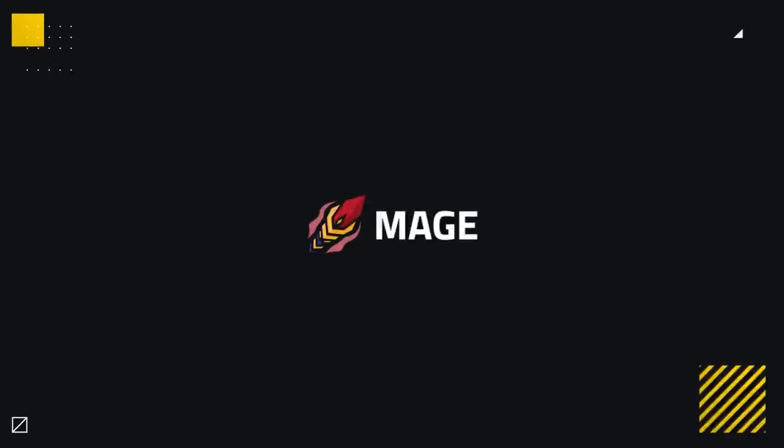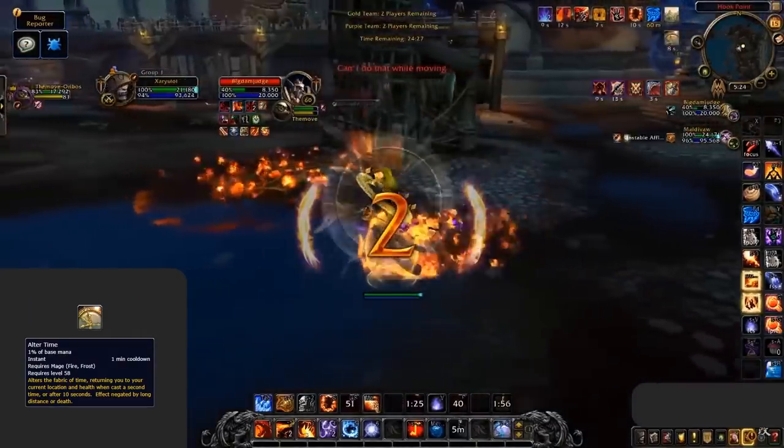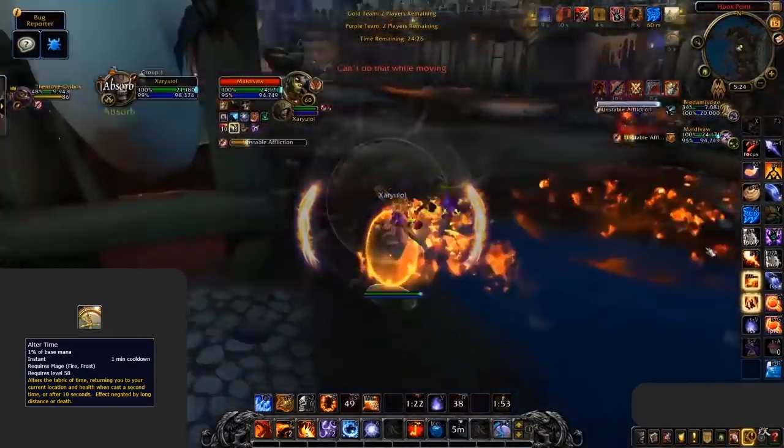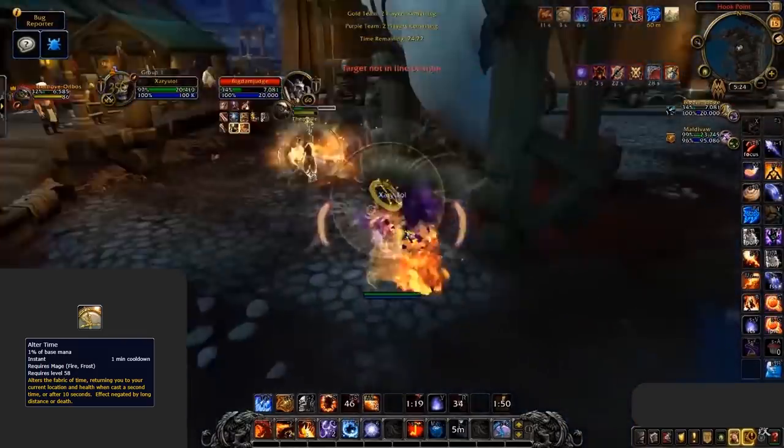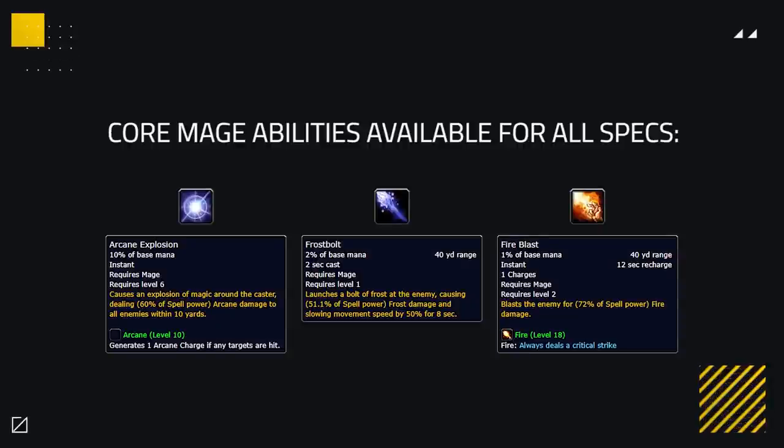Taking a look at Mages now — they're not actually seeing that much change to their individual specs, however as a class they're getting quite a few abilities back, the biggest of which is Alter Time. Those of you who remember this ability will know just how much fun it is: it essentially snapshots when you cast it, and after 10 seconds you'll be put back to that time with all buffs and debuffs that you had. You can use it to get extra damage from procs, avoid damage by teleporting back after soaking burst, or just juke people off the side of the map. Every spec will now also have access to Arcane Explosion, Fire Blast, and Frost Bolt, opening up some more schools of magic.